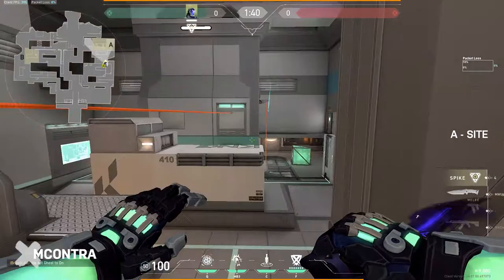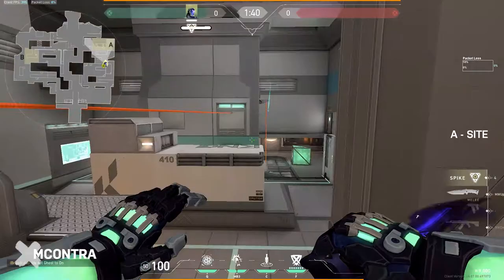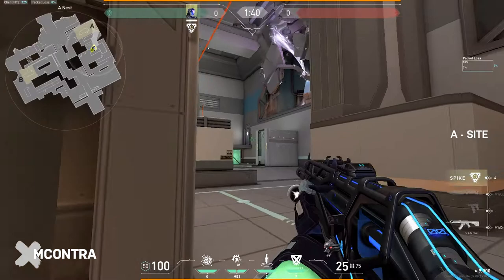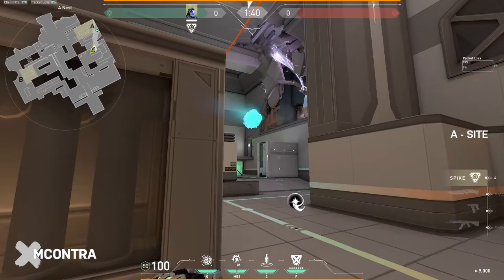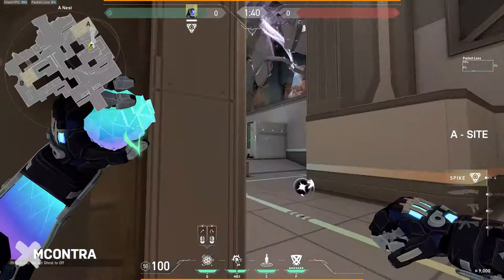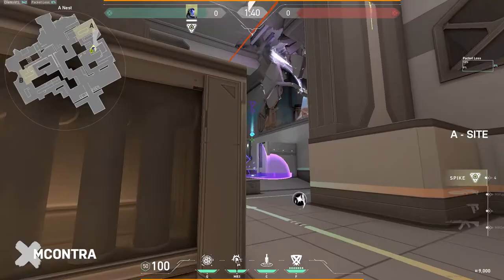They're forced to play lower or push into one of these areas. The second nade is when you're transitioning into attacking under the site and haven't used your nade yet — I always clear this refrigerator angle. This is one of the strongest angles on the site, especially with a Judge or Shorty. It closes this hard angle so when you're entering site you don't have to worry about it. It's a highly punishable angle because two to three lanes are aiming it at any time, and if you try to hard clear it you can get punished.